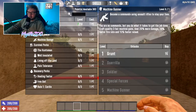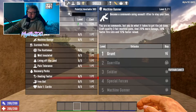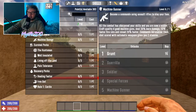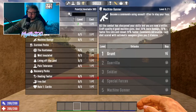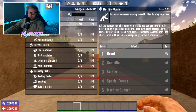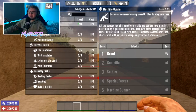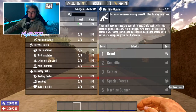At tier 3 — Soldier — needs Fortitude level 5: craft quality 4 good machine guns, deal 30% more damage, 50% faster fire rate, 20% faster reload, and you gain Commando Adrenaline — each shot with automatic weapons gives you 2 stamina. This is useful because aiming and firing actually drains stamina, so getting to at least tier 3 is very good for machine guns. At tier 4 — Special Forces — needs Fortitude level 7: craft quality 5 great machine guns, deal 60% more damage, 20% faster fire rate and reload, and each shot gives you 4 stamina.